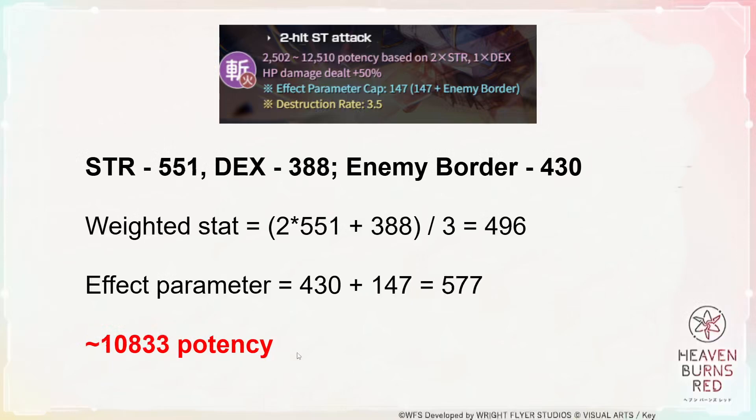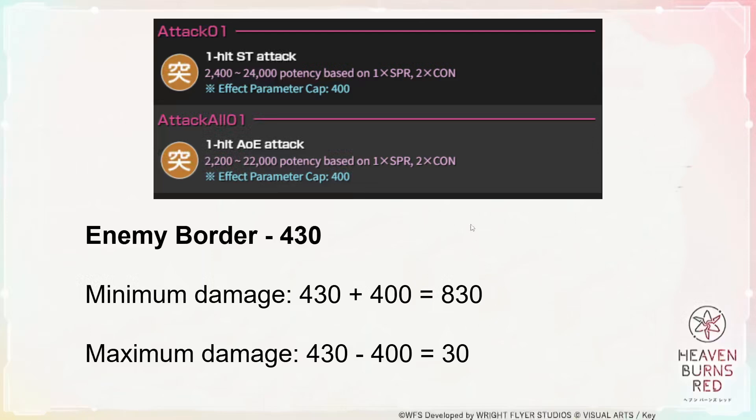Now let's say you increased your character stat with some equipment and leveling. As you can see, the weighted stat is now higher than the enemy border, but still below the border plus effect parameter. So in this case, your skill potency will be somewhere in between this range, depending on how close it is to that number. Next, if you fight a weaker enemy with only 270 border stat, your weighted stat is higher than the effect parameter plus their border stat, so your attack will do maximum skill potency damage. The same calculation applies when the enemy is attacking you, but based on your Constitution and Spirit stats. With a 430 enemy border, you will need a total of 830 weighted stat to take minimum damage, and if your stat is less than 30, you take maximum damage.